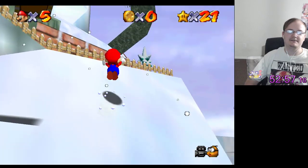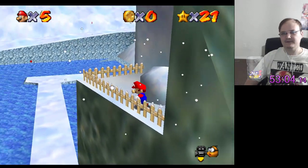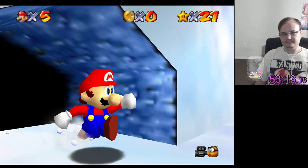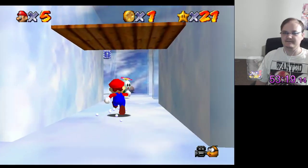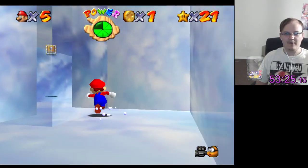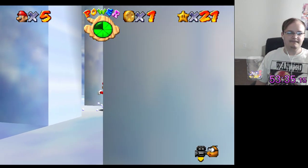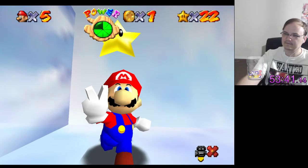There might be a chance that the star in the igloo is in a ridiculously stupid location — as in easy, that's what I'm shooting for. There's also a chance that this invisible cap could be inaccessible. Oh, there it is. That's not so bad — it's right there. Easy fucking easy.